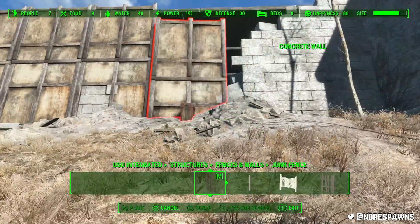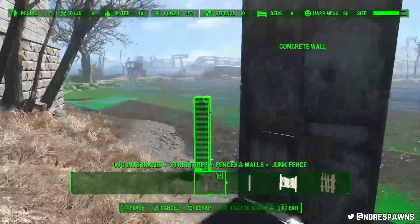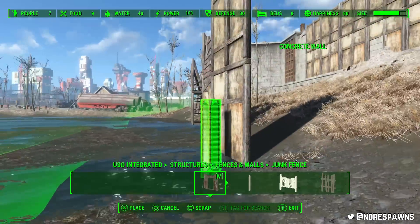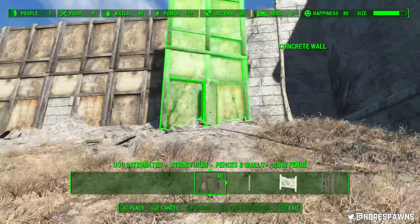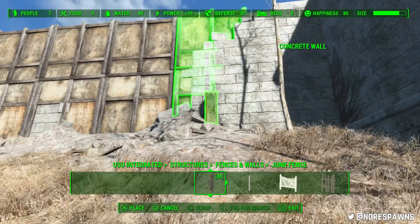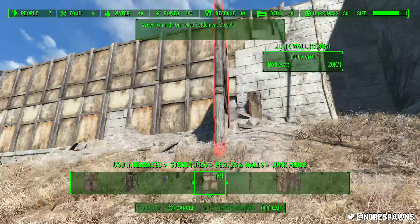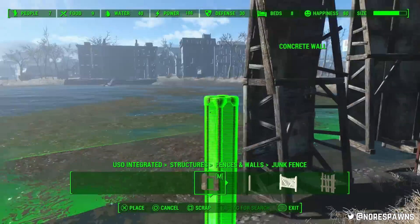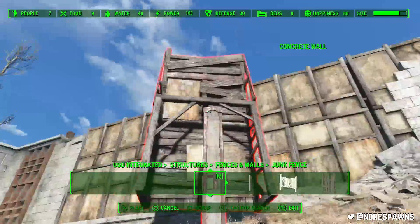As you can see with this part, the reason I'm using these flat walls is just for the height. It would look a little bit silly if when I tried to put the large junk walls in they'd be floating a little bit. So you pop these flat walls in like this, then put the junk walls against them and it looks pretty cool.